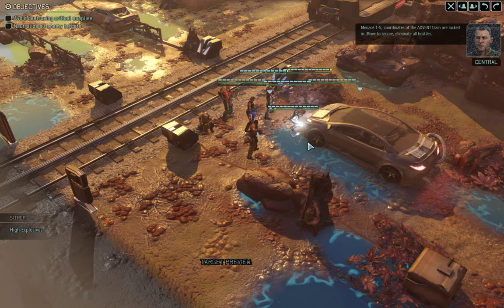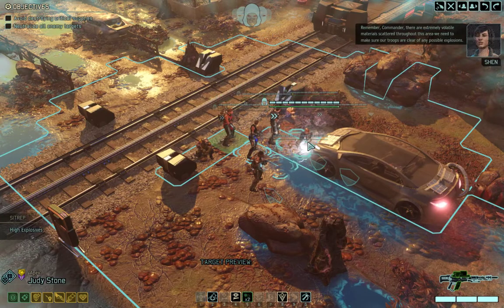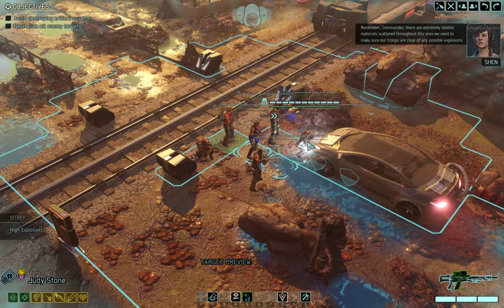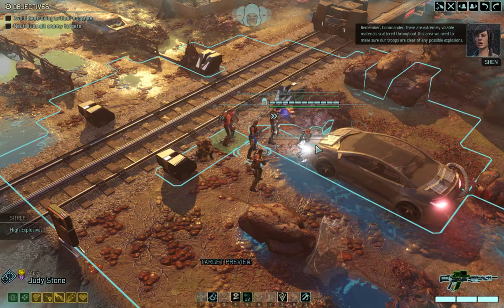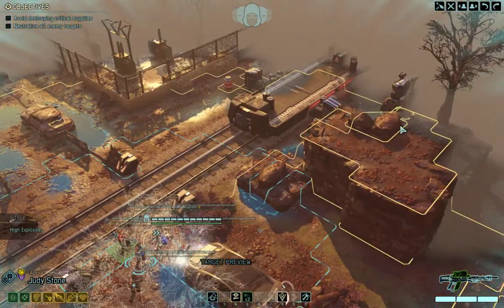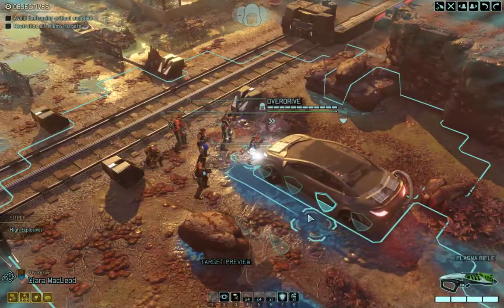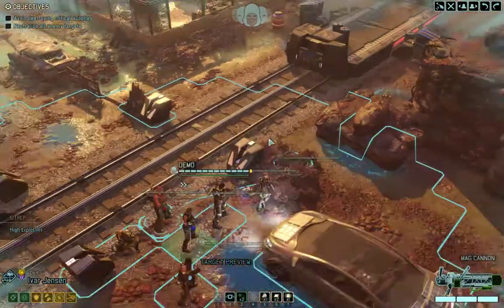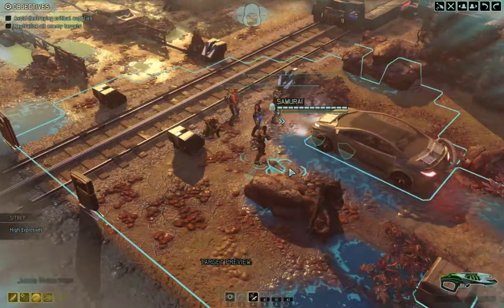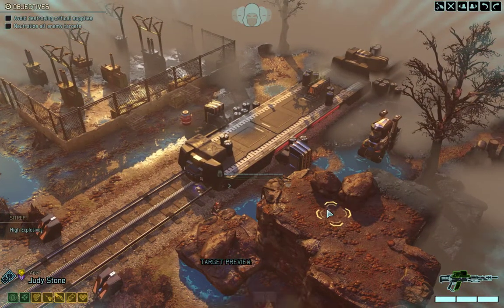Menace 1-5, coordinates of the Advent train are locked in. Move to secure. Eliminate all hostiles. Remember, Commander, there are extremely volatile materials scattered throughout this area - we need to make sure our troops are clear of any possible explosions. I'm trying to think who I can move up so I can actually get eyes so that I can throw you up here.